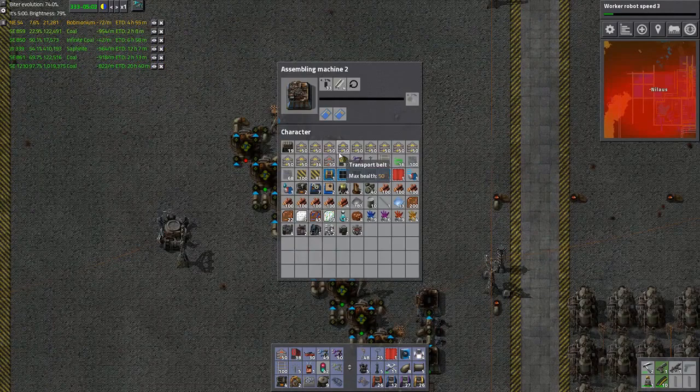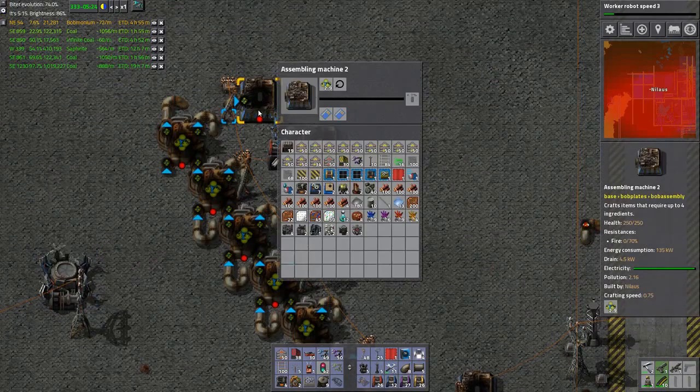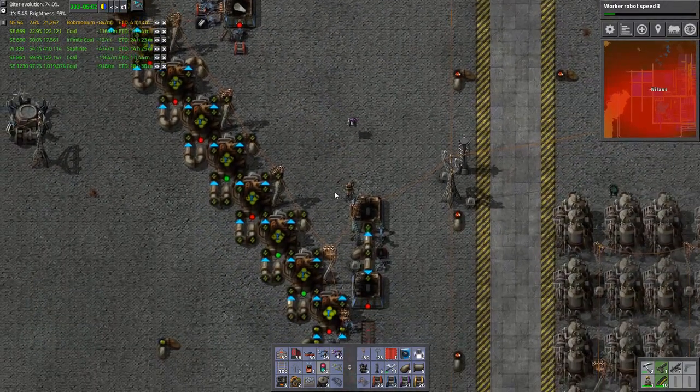This is the problem I believe with nuclear power - you get a lot of junk, a lot of radioactive junk. How are we doing up here? Not a single one has been created yet. I'm only having 34. I have five here and how much do I need? I need to get up to 10.